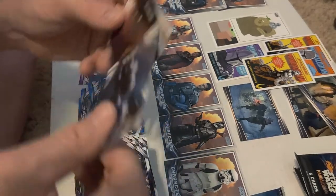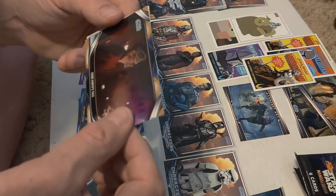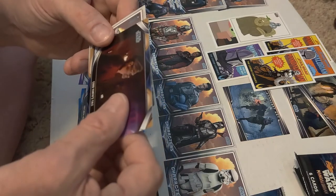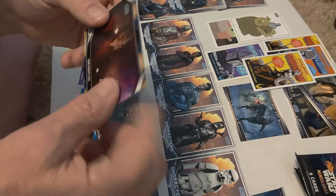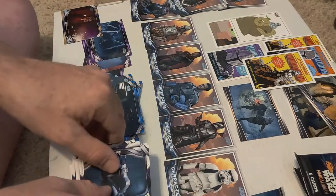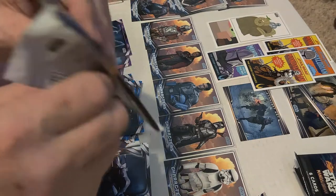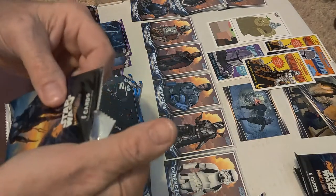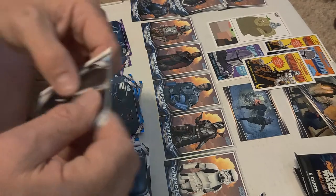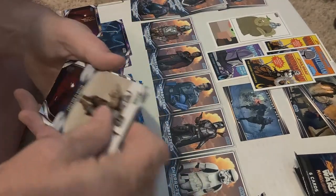Oh, oh, oh — we have a numbered card! Son of a — ha ha! One of 50, number seven of 50. This is the copper or bronze one — so that's going to stay. Double on Ahsoka. So you can get them in these — that's probably the only big hit we're getting out of this one. A one of 50 — I don't care, that's good. I like that character. If I don't trade it off, I'll keep it.